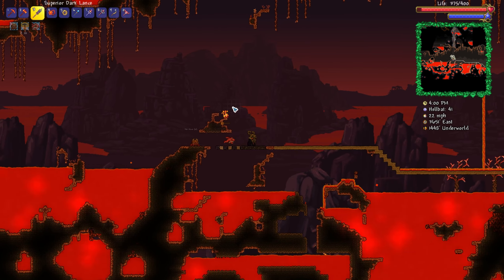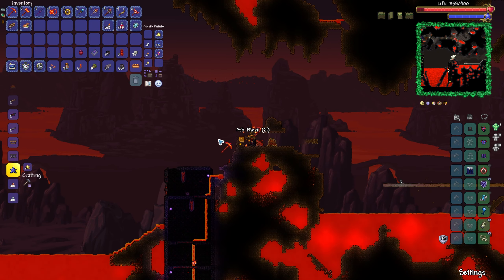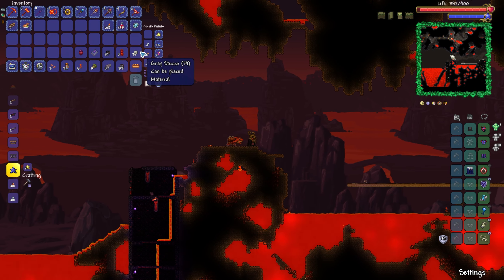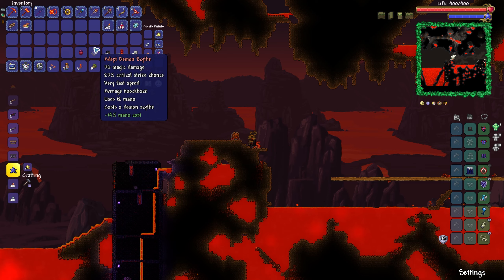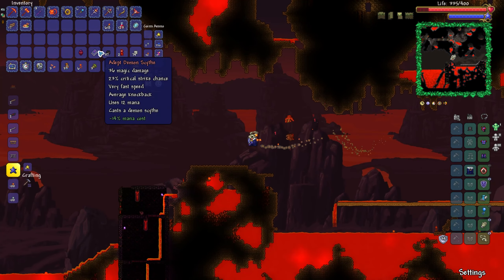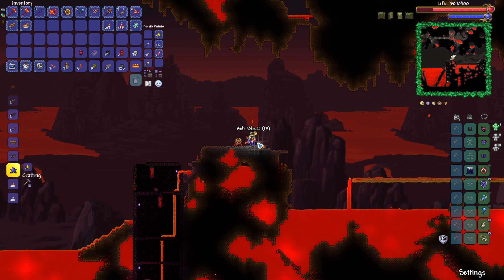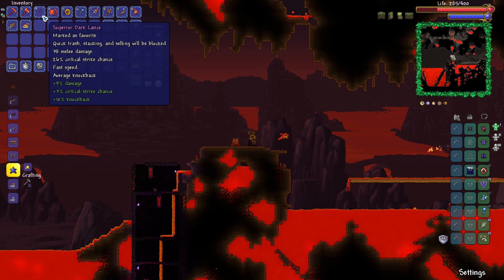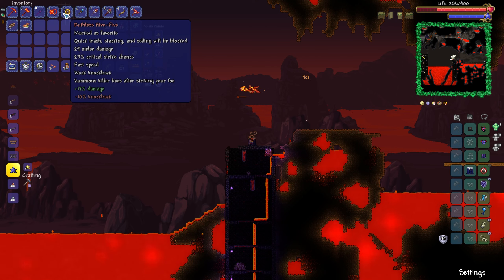Starting to get a little bit low on the stucco blocks, but that's neither here nor there. We've got ourselves a good amount of ash blocks coming into our inventory, managed to get a couple bits and bobs as we've gone along. We've got some ash grass seeds and a demon scythe — I don't know if we're allowed to use this, I feel like I have used this. One thing I'm realising is we don't really have a good ranged weapon. The Dark Lance is melee in very close quarters, same with the Sunfury and the High Five.